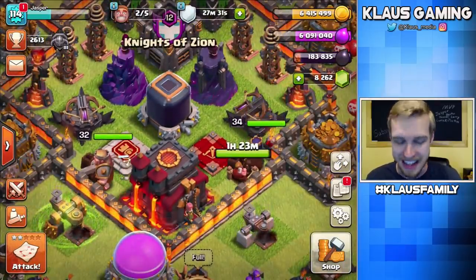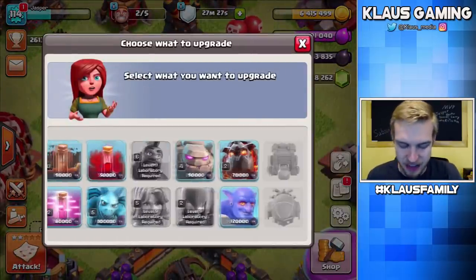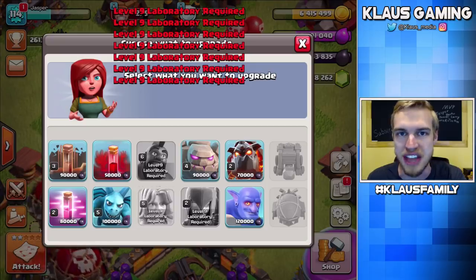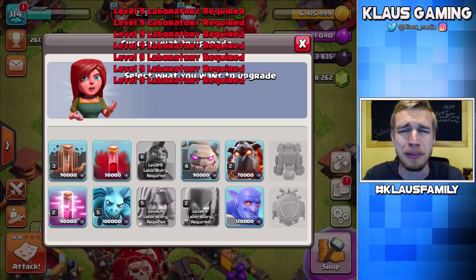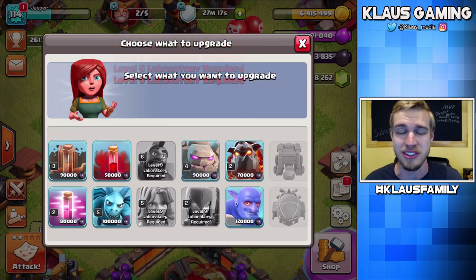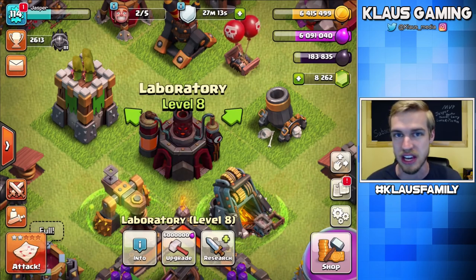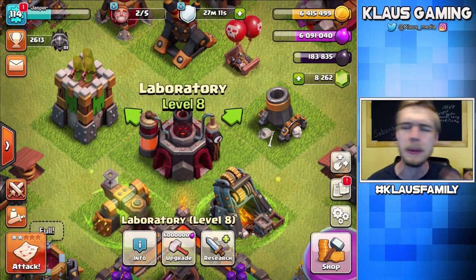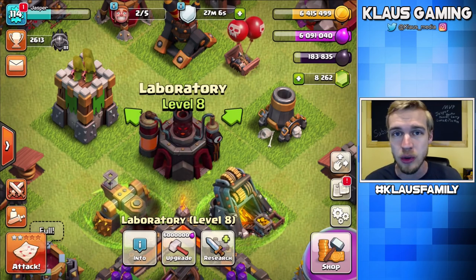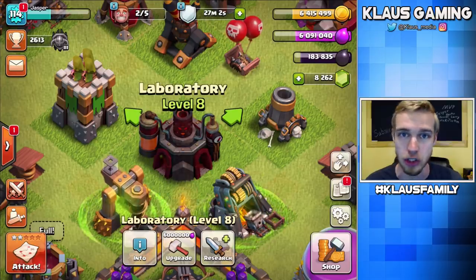Jasper is roaring — he's got an open laboratory. I sat down and waited on these Valkyries every single day, just staring at them like, please just finish already. And now that they're done, we need to start something else. I did a big epic 3-hour boost session on stream, and we farmed up about 120,000 Dark Elixir. We did a really, really good job of farming, and right now I'm sitting on 183,000 Dark Elixir.